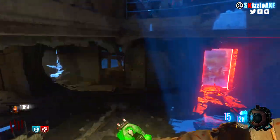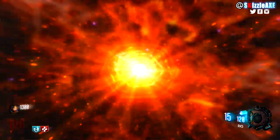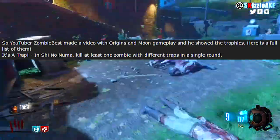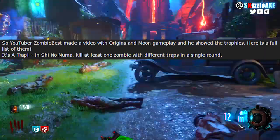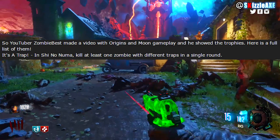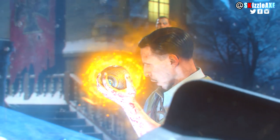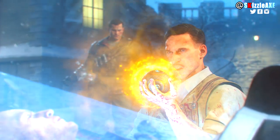This comes from a Reddit user by the name of Potato Guinness, who sourced this from a YouTuber named Zombie Best, who made a video with Origins and Moon gameplay and showed the trophies. The first one is 'It's a Trap' — in Shino Numa, kill at least one zombie with different traps in a single round. It doesn't say all traps, but it says different traps, so I'm pretty sure it's going to be with all traps.